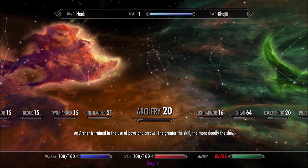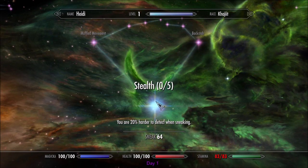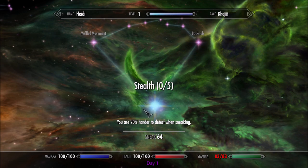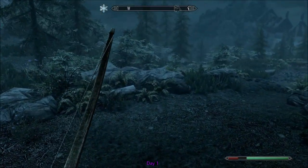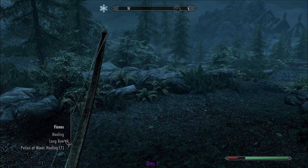I've gotten some one-handed, and as you can see I've gotten sneak up to 64. I could not level up even if I tried — I cannot level up without sleeping. Level up is available, but only if I go to sleep. In my inventory, carry weight is 150, which is low even for a level one character — your carry weight is reduced. I don't have very much gold because I just started. If I open up my quick menu, this is what I've got: flames, healing, longbow, potions and sparks.